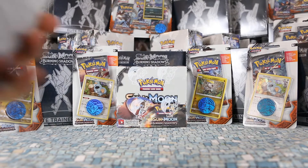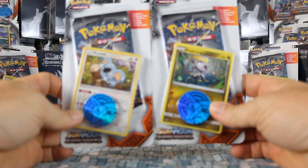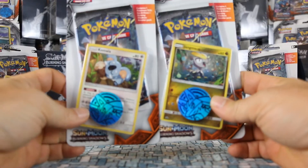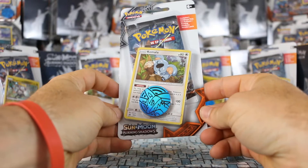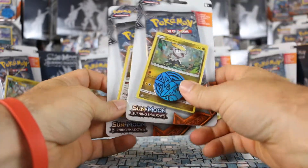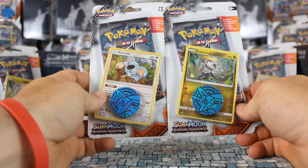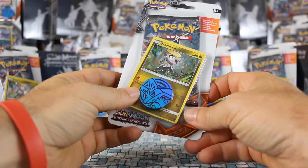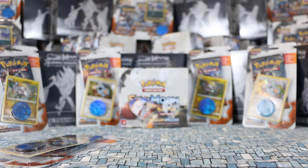Let's jump into the single pack blisters. We have the two single pack blisters: Komala and Jangmo-o. Komala is SM41 and Jangmo-o is SM40. Like all the check lanes, we got one single booster pack and we also get a coin — this time a pretty cool Lucario coin. It would be kind of nice if they had a different coin for each, but no such luck.